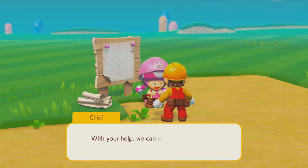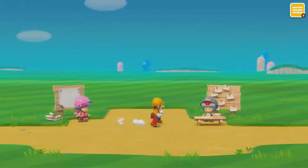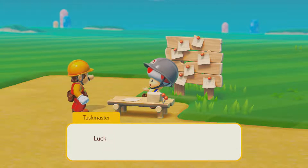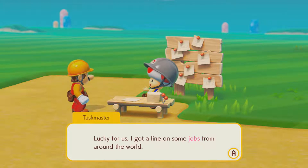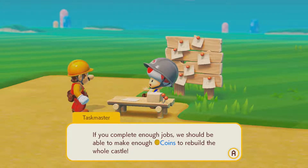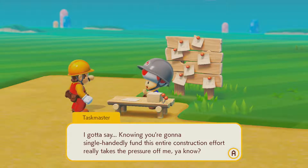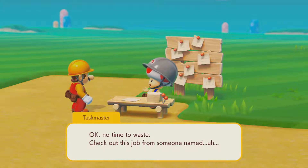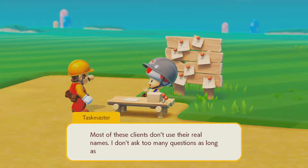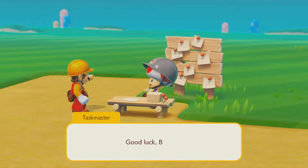Your help will make it even bigger, better than before. Go see the Taskmaster — we can scrape together a few jobs for you. I wasn't eavesdropping, but I kind of sort of overheard your entire conversation with the chief because I'm literally two meters away. Luckily for us, I got a line on some jobs all around the world. If you complete enough jobs, we should be able to make enough coins to rebuild the whole castle. Check out this job from someone named Goomba Lover. Most of these clients don't use their real names — I don't ask too many questions as long as they cover the coin. The Downhill Battle. 100 bucks. Sure. Good luck, Big Red.